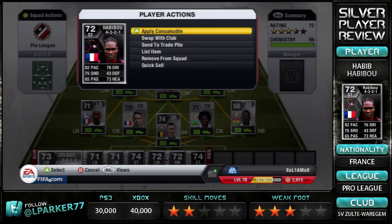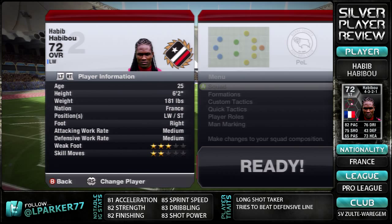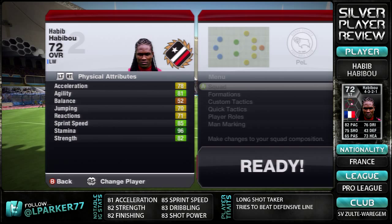Moving on to his in-game stats: he is 6'2", which is nice for a striker. Right-footed, medium work rates, three star weaker foot and two star skill moves. He does have the long shot taker trait and tri-speed defensive line. In his physical attributes, he has 70 acceleration, 81 agility, 70 jumping, 71 reactions, 85 sprint speed and 82 strength.